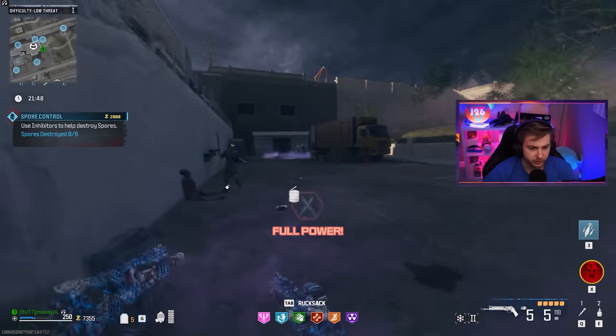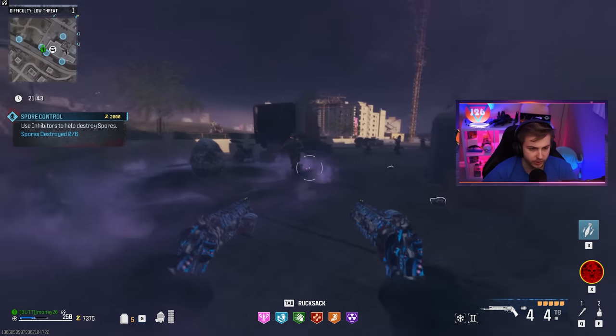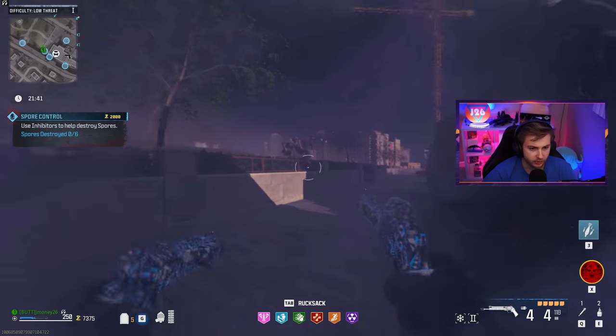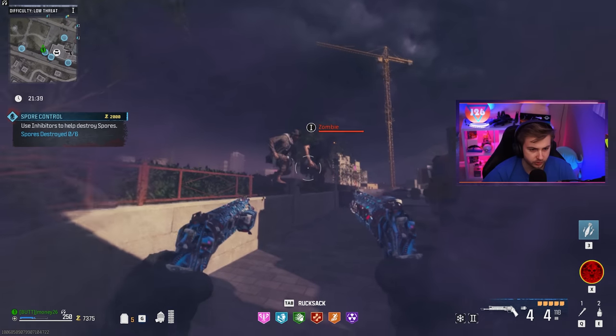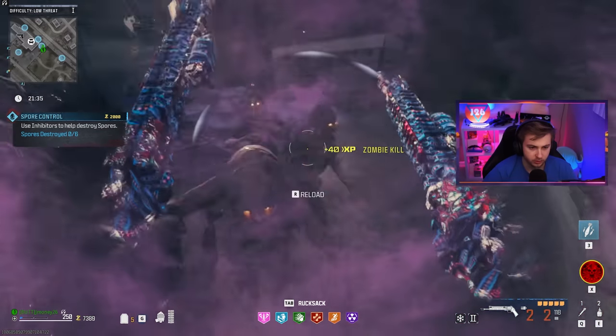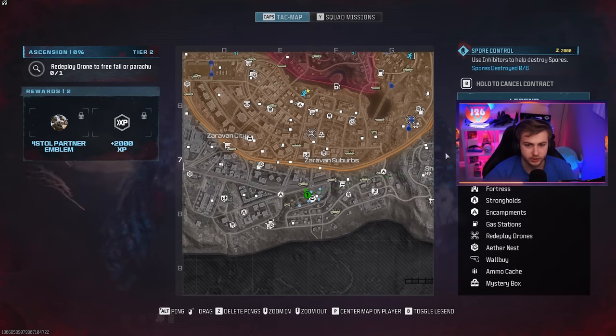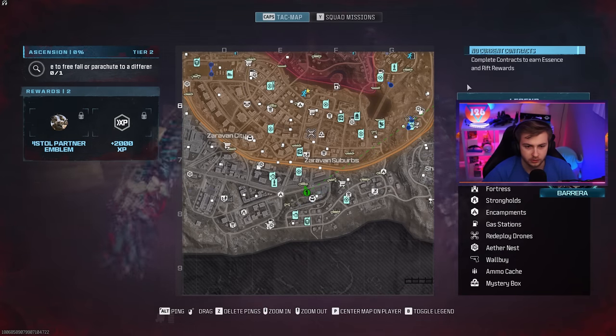I think I might end this contract, but it doesn't look like any of the things near the spores are actually still here and I don't have any more. What are these zombies doing? I got distracted — almost got me killed. So I might just have to cancel this one. Later, spores.